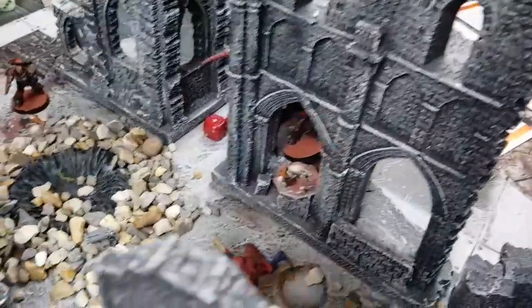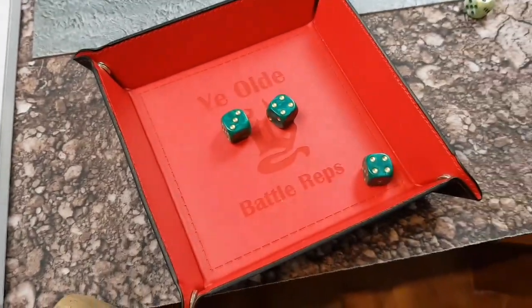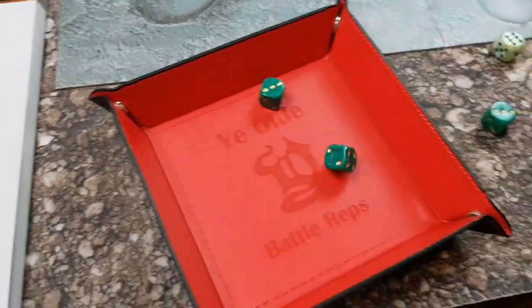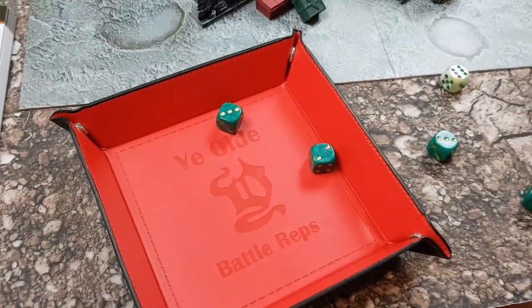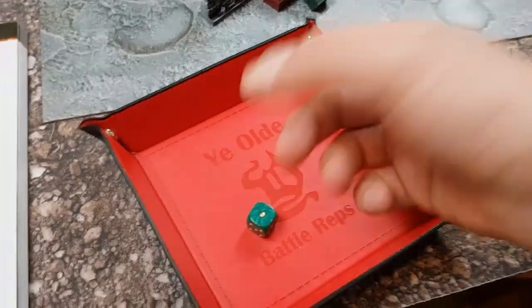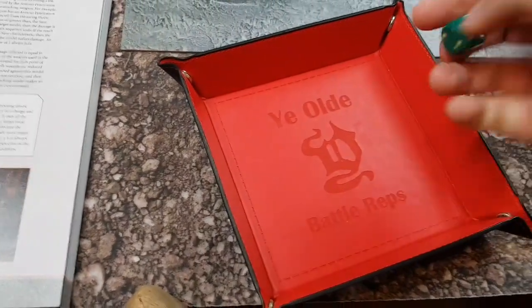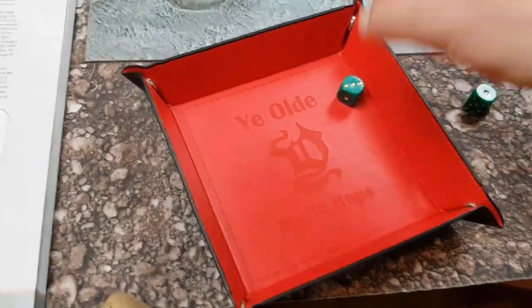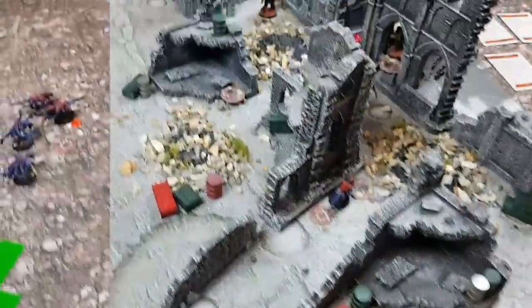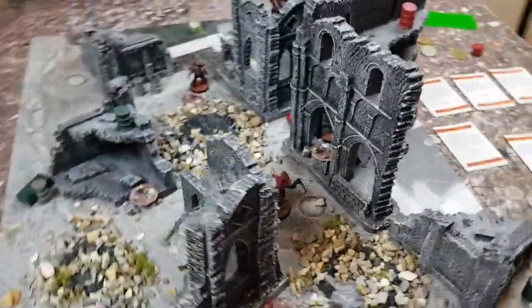The leader fires three shots at the enemy Warrior — not obscured now. Fours to hit — two hits. Fours to wound — no wounds. I haven't used a reroll yet for the leader, so let me reroll. Still no wounds. The last model fires two shots at the leader — one hit, doesn't wound. Tyranids are down to four command points; Space Marines used one for Careful Aim and another, so they're down to three.